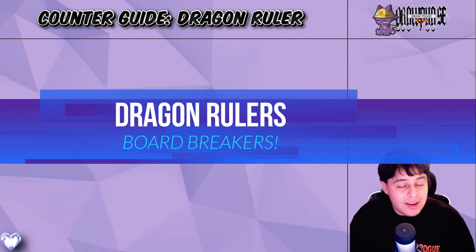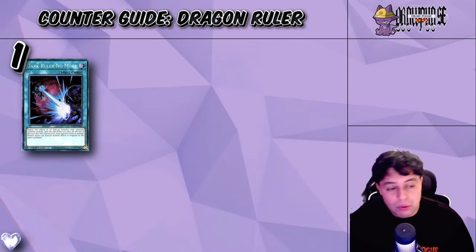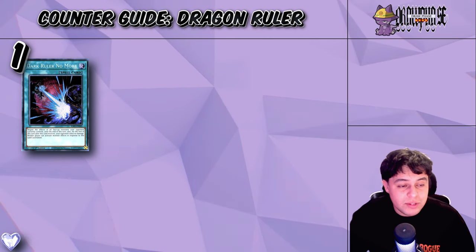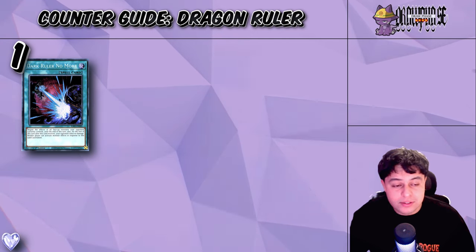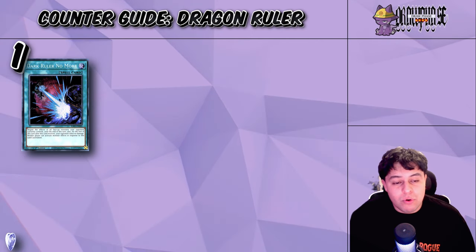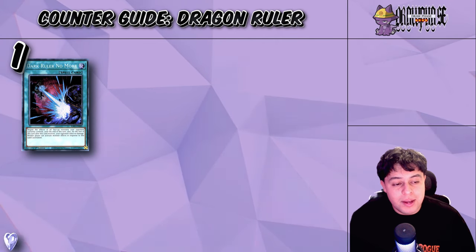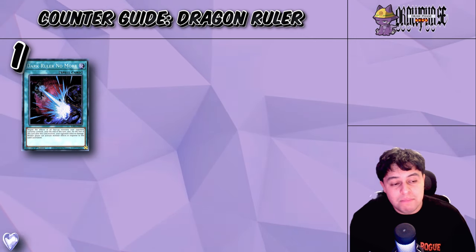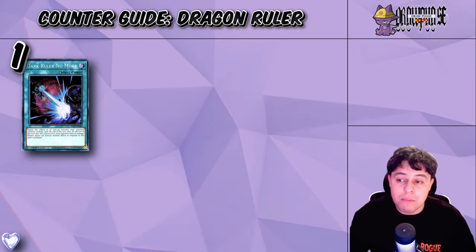Moving on to Board Breakers. At number one, we've got Dark Ruler No More. Dragon Rulers are going to set up some crazy boards. It's a fairly new deck just coming off the banlist, and there will be many variants before one solidifies itself in the meta. Generally speaking, Dark Ruler No More is going to be the best option because this card just stops all combo decks.